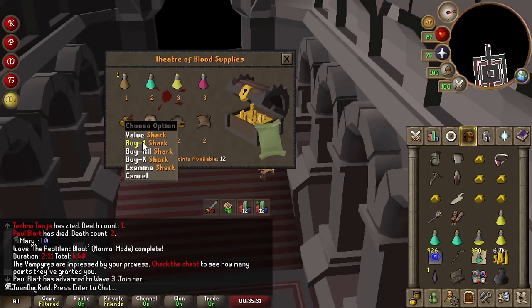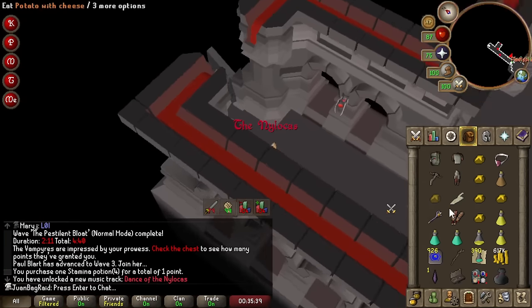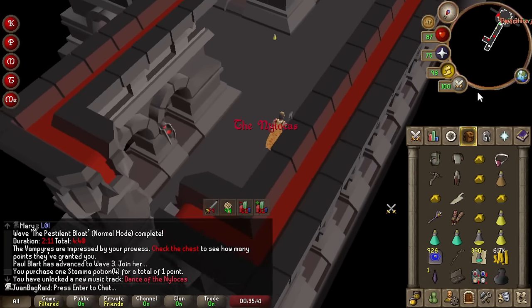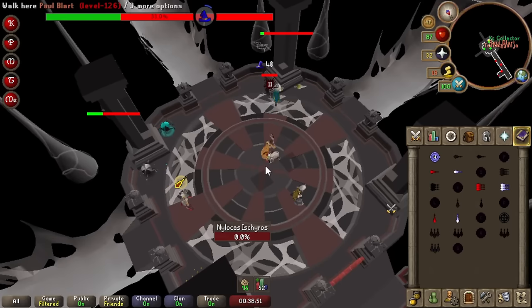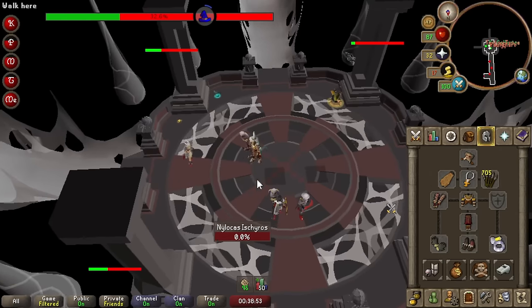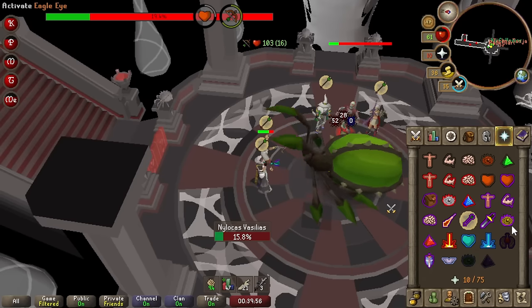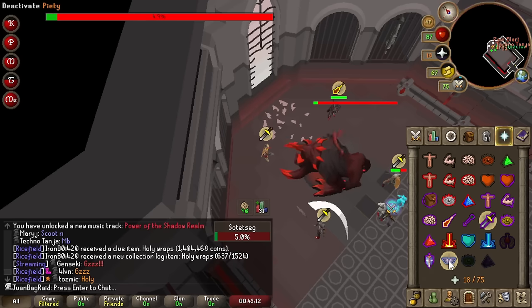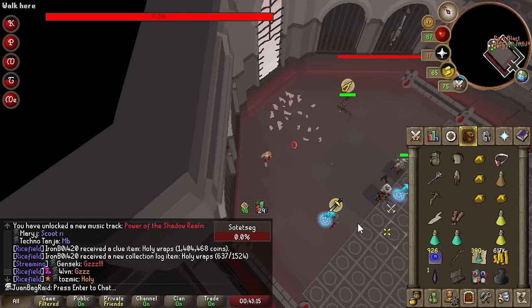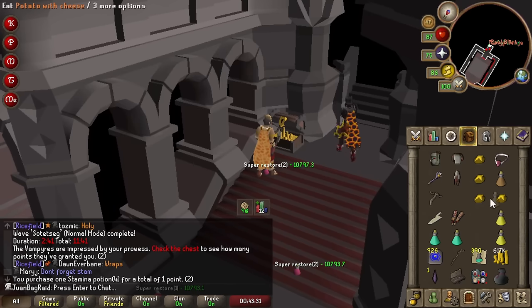I can't really buy a brew right now, I'll just buy a shark. Oh wait, I have to buy stamina no matter what. I'll just chug and use Blood Barrage. Alright, one stamina out of ten. We cleared it pretty good. Three hits with a solid crossbow. Nihilo was Gucci — we're only contributing a little bit. Second stam.